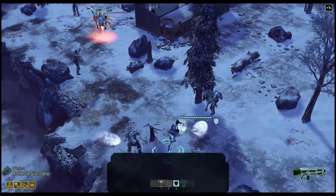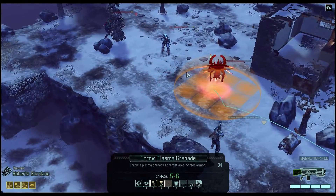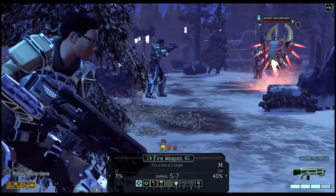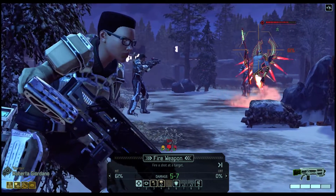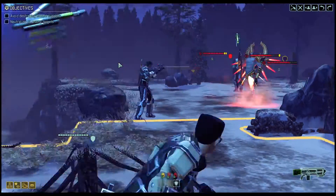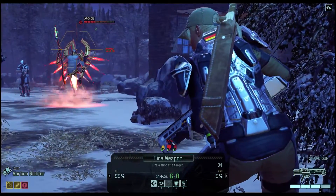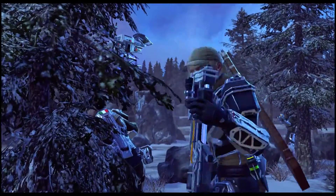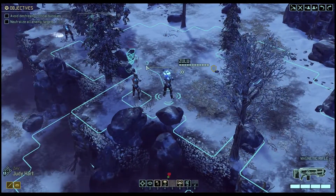These things have some kind of buff that they give to everybody, it looks like. This would do 5 to 6 damage. This is pretty unlikely to work, but does 5 to 7, and I don't want to expend all of my grenades right away. We need those for stuff. That critical hit was really important.